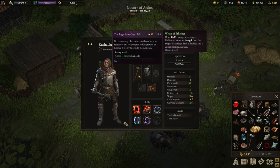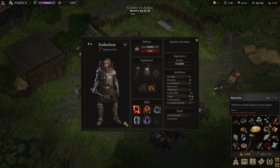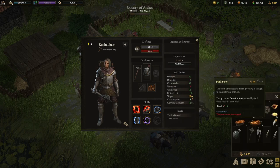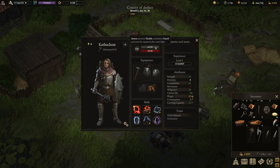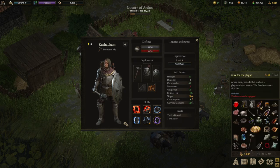Kath - she's called the Ingenious One. She has an ability called Wrath of Urkishet: it deals 16 to 21 damage to the target, but if the unit has less strength than Kath, it does double damage and it's a guaranteed critical hit. So what Kath can do is go around chasing archers and rangers to really 1v1 them and win very easily. She now has 65 armor and 65 health with 37 guard - extremely tanky.